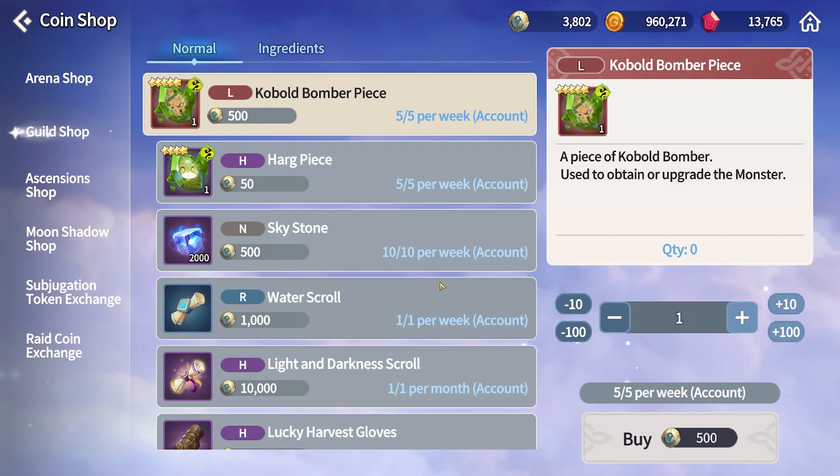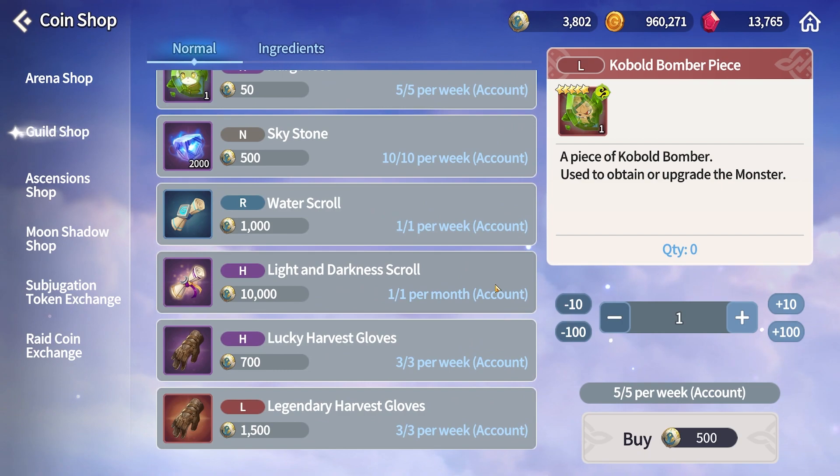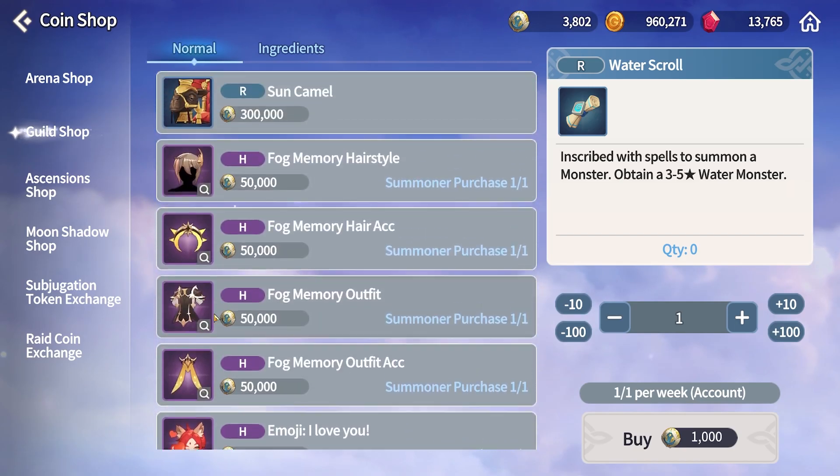In the guild shop it's pretty lackluster. If you're trying to build the bomber or raccoon, go for it. Otherwise I'm going for the scrolls. Remember that scrolls are not just for getting that summoning high but also for increasing stats through monster collection books, getting skill ups, and awakening monsters.